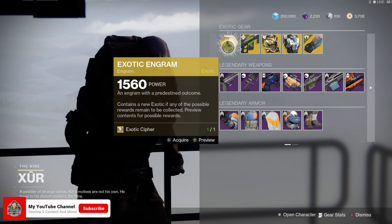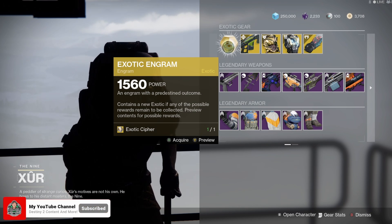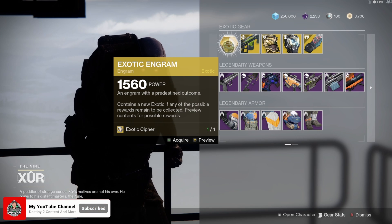So this week, as every week, Xur does have the exotic engram that you can buy for 97 legendary shards, or you can use your exotic cipher. I already went for the exotic shards and came up with Lucky Pants — not so lucky after all.